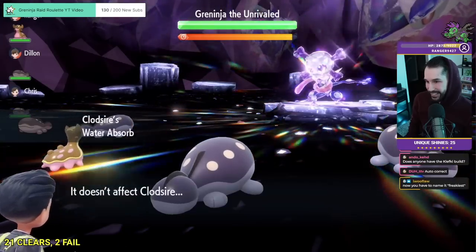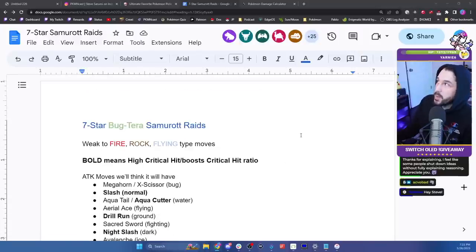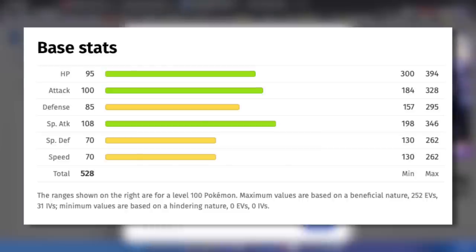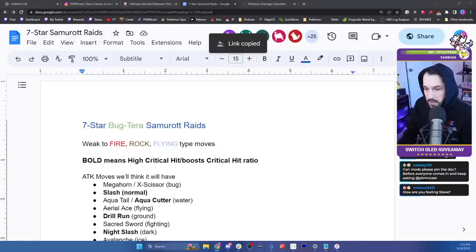Specifically with Samurott, we can look at its moves. It has a ton of physical moves, but not that many special moves, and it doesn't have a ton of status moves. It is a mixed attacker — its attack stat is 100 and special attack is 108. That said, I think it's going to lean into its physical attack because its physical attack pool is just so much deeper. While it may have one or two special attacks, just like Decidueye, I think we're really going to see a physical attacker.